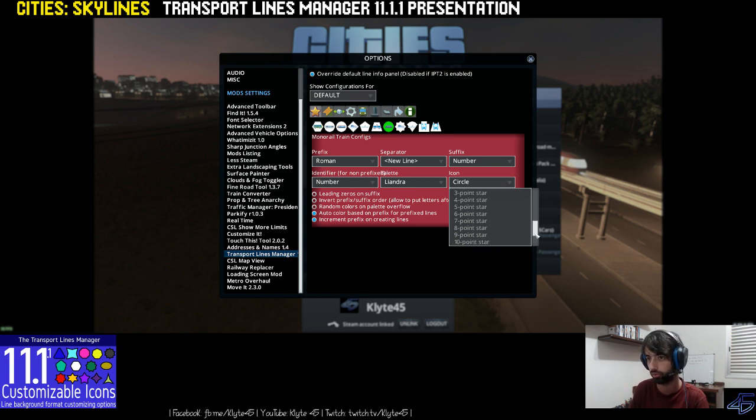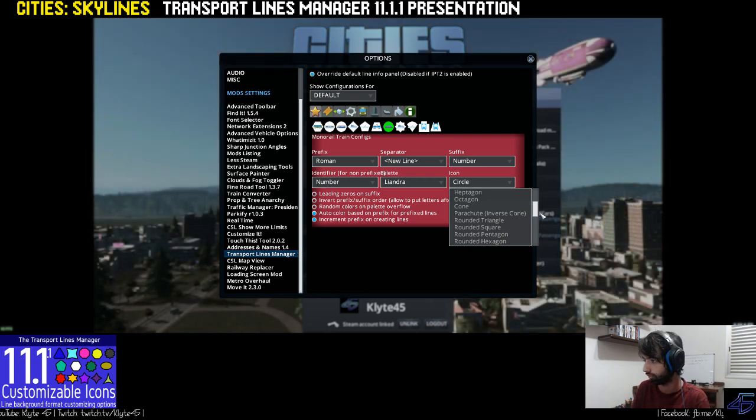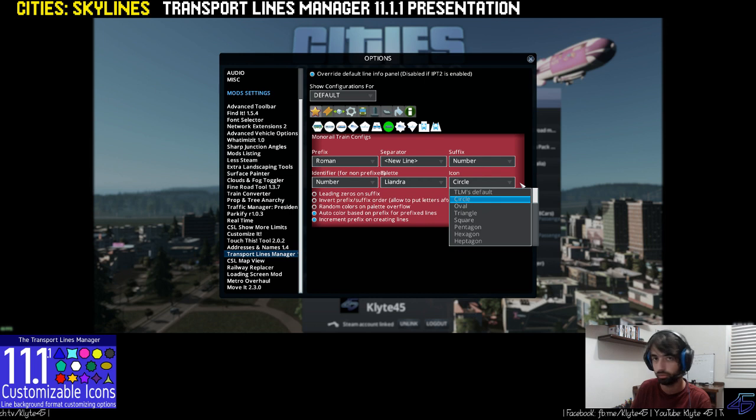I added some new forms to the choice list. It has all the forms that were used in TLM before for each transport type when it was fixed. You can also use the default TLM form — there is an option here — the TLM has a full form, but you can choose any form if you want.